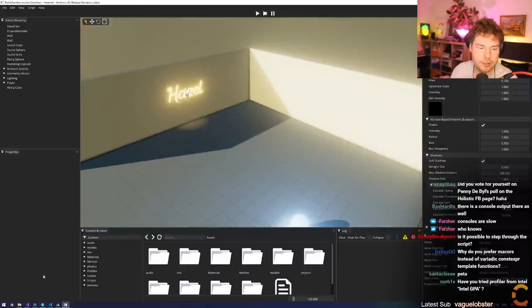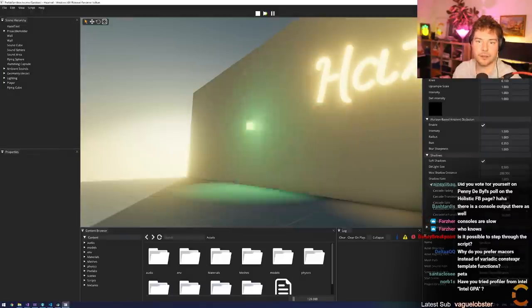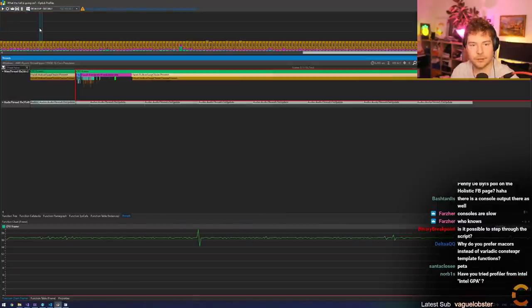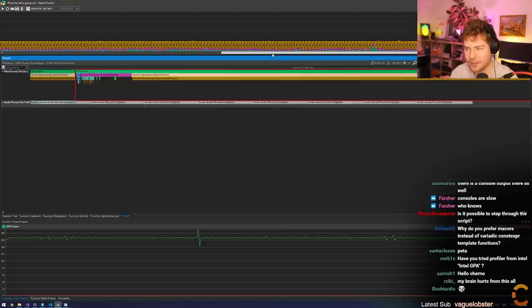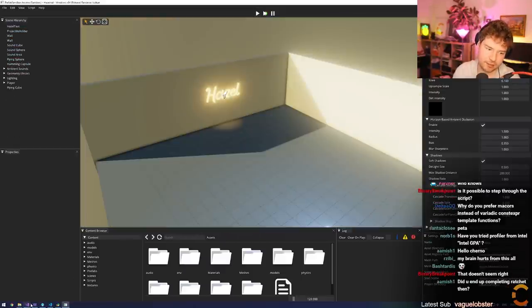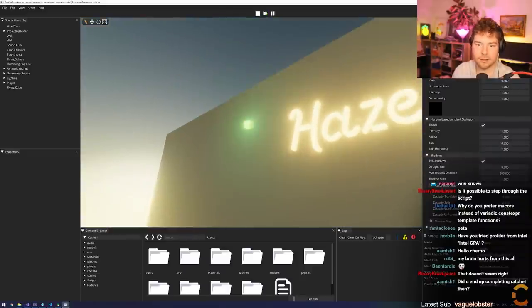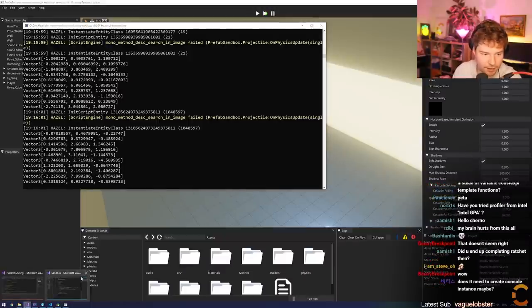Why do you prefer macros instead of constexpr template functions? I don't know what you're talking about - I have both and I use both. Anyway, so let's do the same test again now that we have a bit more data. Don't tell me it was the printing? That doesn't make any sense though, because we print every time. So what, it's just the first time that we print? That's weird. Well, it looks fine now. So it was the printing. Are you for real?